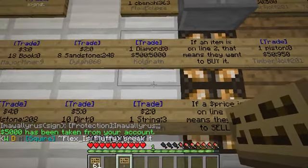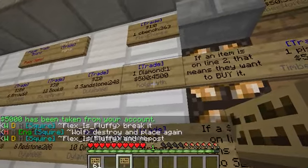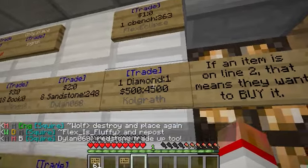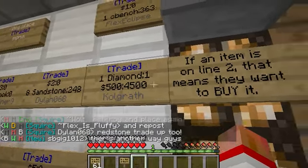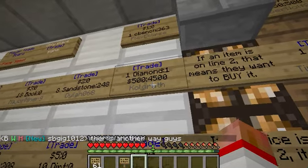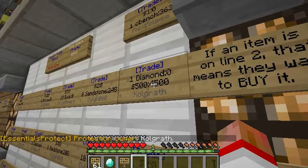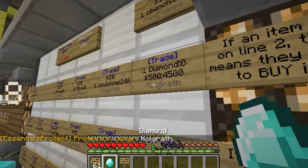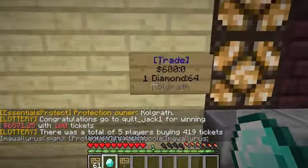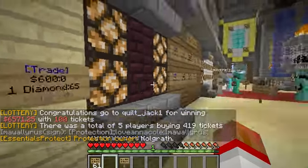It says $5,000 has been taken from your account. Now when people have diamonds, if they right-click on that sign, someone just sold a diamond to me. They sold a diamond and got their money — that's why the number changed from $5,000 to $4,500. That means there's only $4,500 left for me to spend, which tells people they can still sell their diamonds. When I right-click on it, it puts the diamond right in my inventory, and I can come right over here and flip it for $100 profit by putting my sign up.